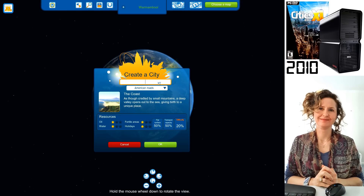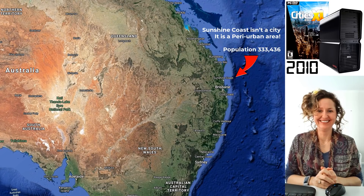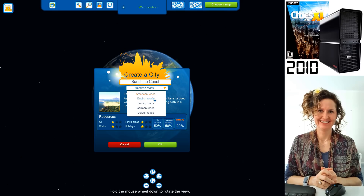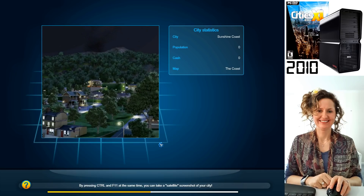Now, what do you want to call this city? Every city needs a name — you can base it off a real life city. "Sunshine Coast" — that's actually a real city in Australia, just an hour north of Brisbane. You probably don't want American roads, so let's go with English roads — they drive on the proper side of the road, which is the left side.